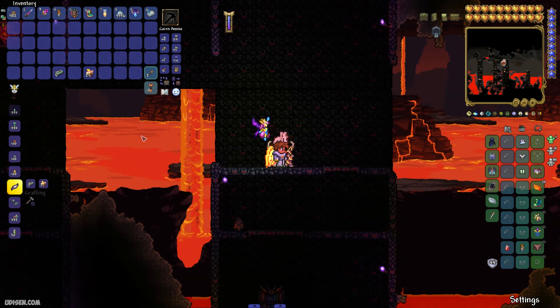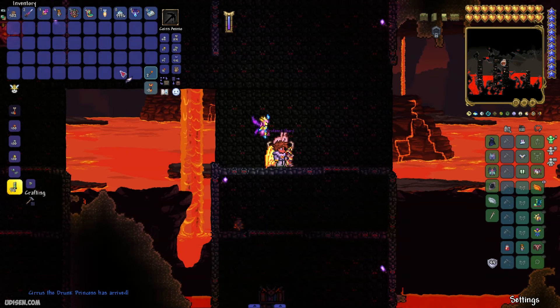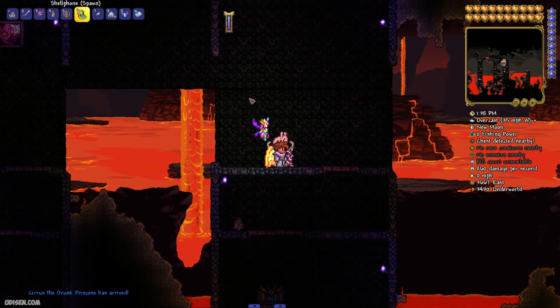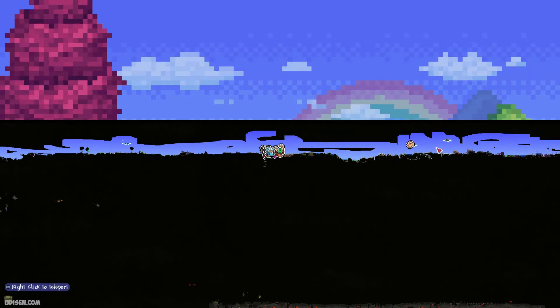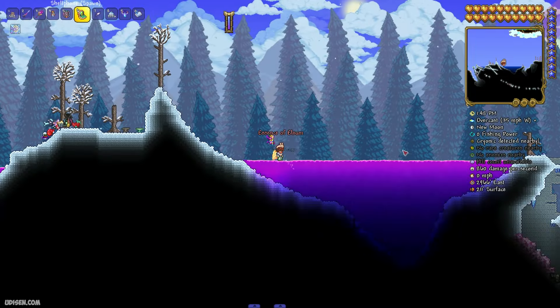Craft the Profanity Shard for 5 Luminate Bars and 25 Unholy Essence. Then prepare for battle in the Underworld or Hallow Biome. I personally prefer the Hallow Biome, simply because in the Hallow Biome there are fewer high-quality enemies.